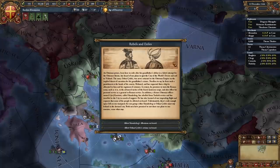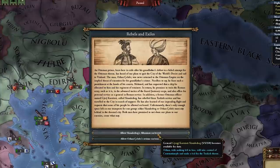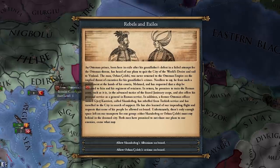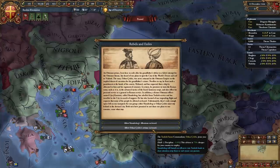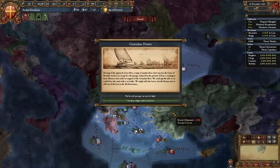Another event: Rebels and Exiles. We can get Skanderbeg — a 5-5-5 general — and some of his troops, while Orhan takes Constantinople and makes a bid for the Turkish throne, reforming into Rum. Or we can take Orhan as a skill 2 discipline advisor at 75% cheaper, causing Albania to declare war on the Ottomans. I'm taking Skanderbeg — I do want that 5-5-5.